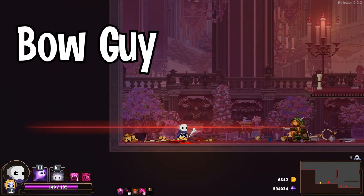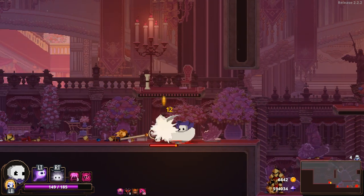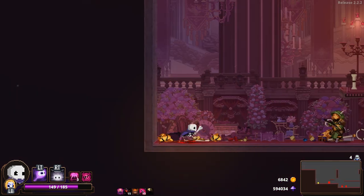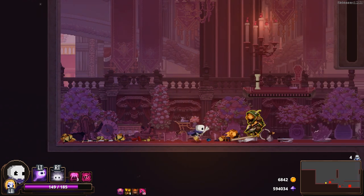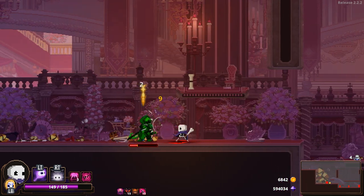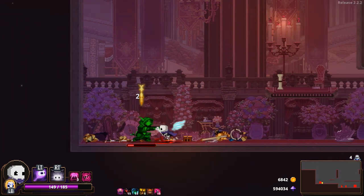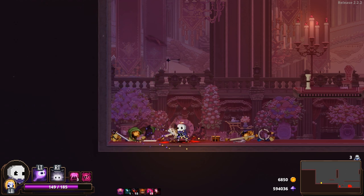Next up we have the bow guy — the new and improved basic little green bow guy from Act 1. As you would expect, they stand at a distance and shoot arrows at you. You can dash through them and jump over them. The red dot sniper sight that appears on screen gives you ample warning that he's about to shoot. The special thing to watch out for is that whenever you get close to him, or give him a second to breathe during your attacks on him, he'll activate his own super armor just like the spear guy. He'll jump backwards away from you while also shooting at you. This can and most likely will catch new players by surprise, but once you know about this move, dealing with it is rather easy.